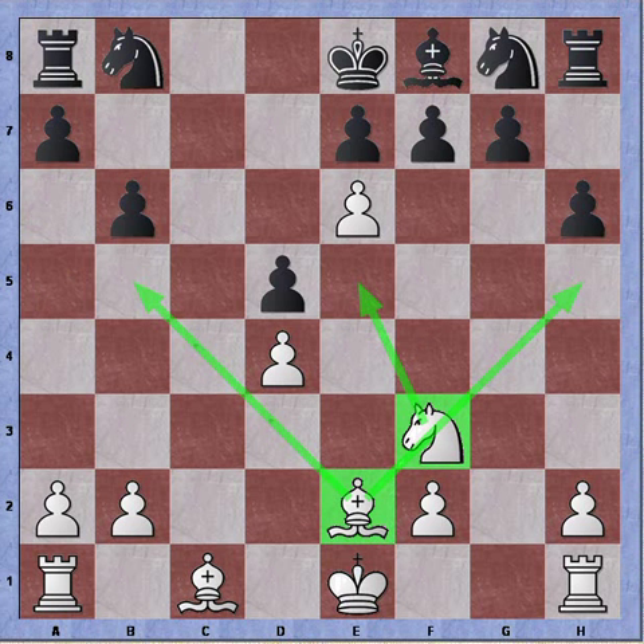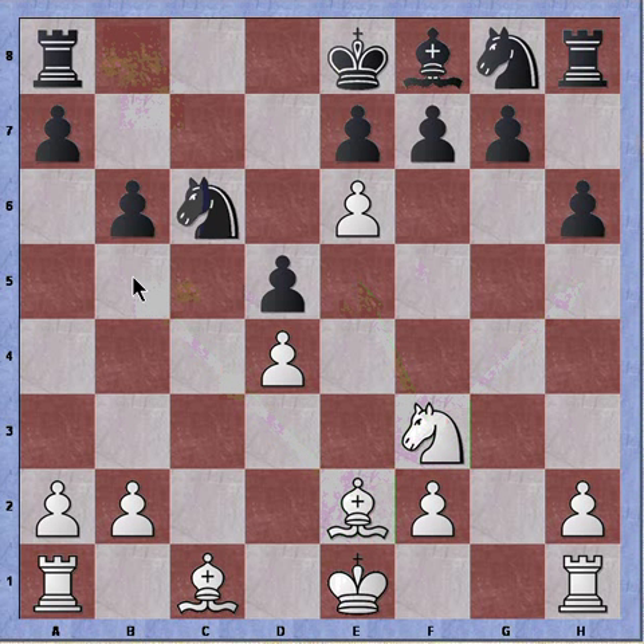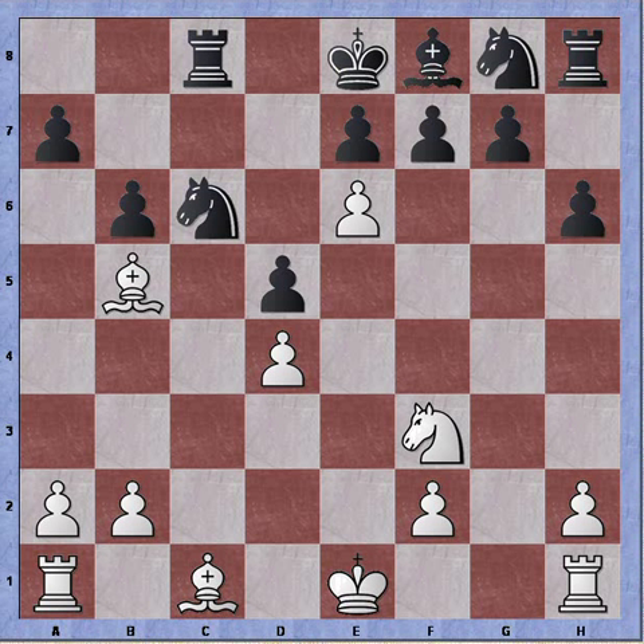If instead black plays knight to c6 — which is not random because it blocks the diagonal — we can continue with bishop to b5, pressuring the knight. The king can't step in to the defense because of the pawn guarding the d7 square. Rook c8 to cover the knight, and now knight to e5 will simply overload the knight, and black will be down a piece. So defending against the check doesn't work.